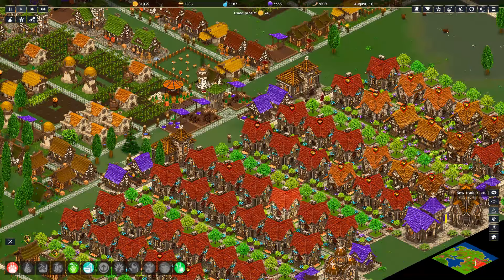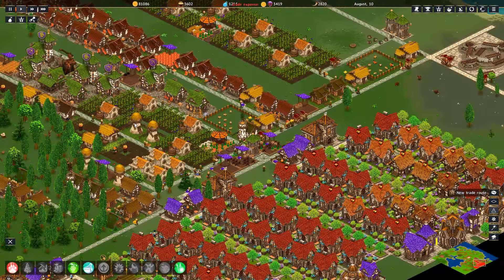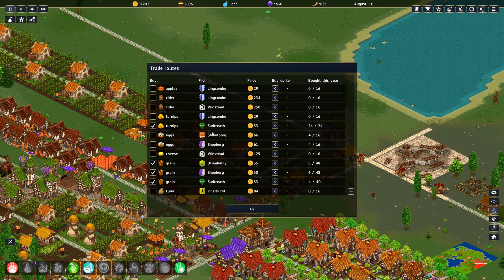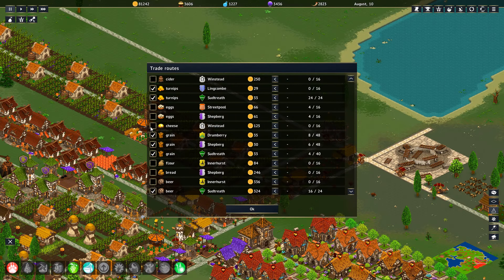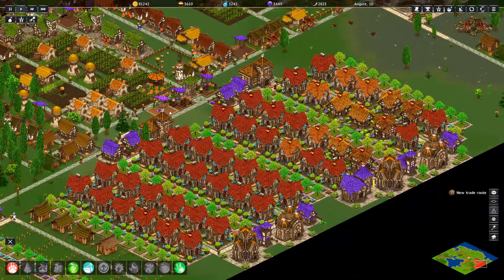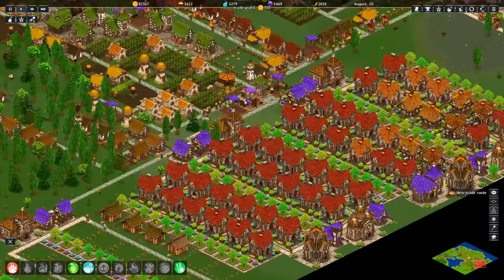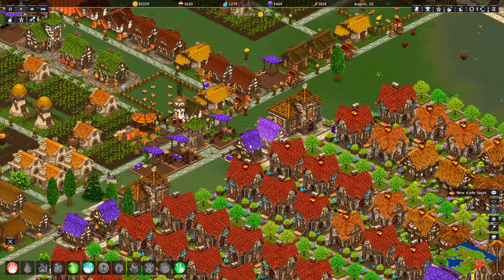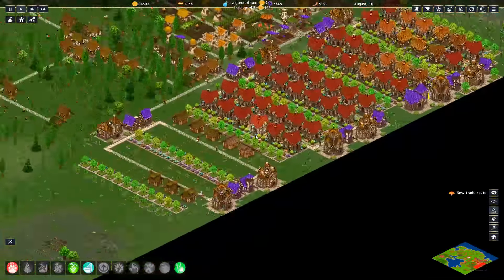Oh, we're accepting eggs. I'm not letting my people go hungry here. What the hey, we'll get some cheese — this is more for diplomacy, but it's also for food since that seems to be something we're running short on. As more people move in we are going to need to keep on top of that.